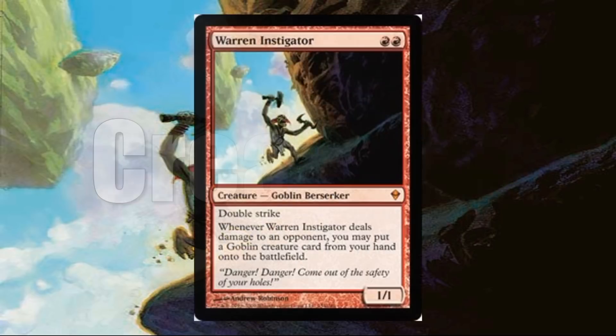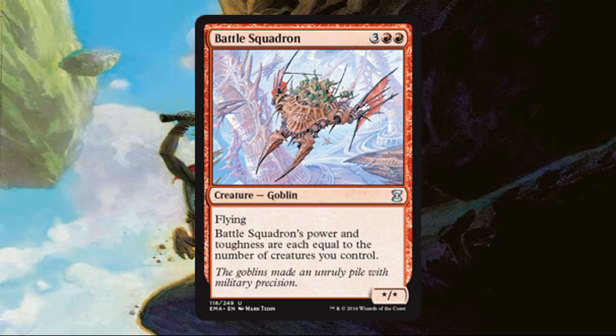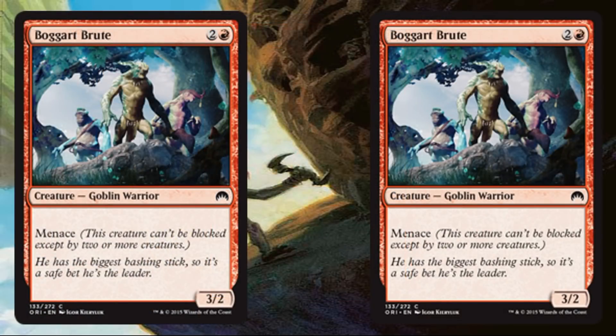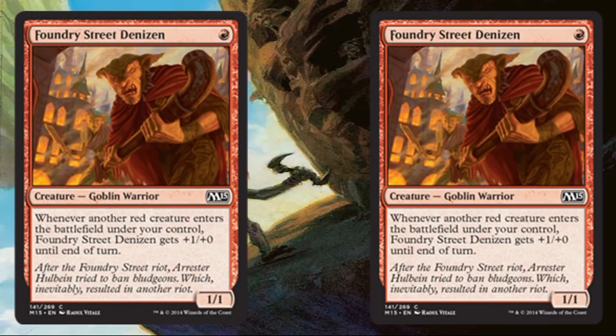Starting with the creatures — the featured one, Warren Instigator. This card does see some play in Modern Goblin decks; you don't see it as much in Legacy because you have Goblin Lackey which only costs one and is very similar. But this card does see play and it's actually a $9 card, so it's a pretty nice inclusion. Battle Squadron supports the go-wide idea. A couple of Boggart Brutes — 3/2 Menaces, pretty decent. An Ember Hauler promotes the light burn strategy. Two copies of Foundry Street Denizen, which sees some play in Modern Goblin builds.